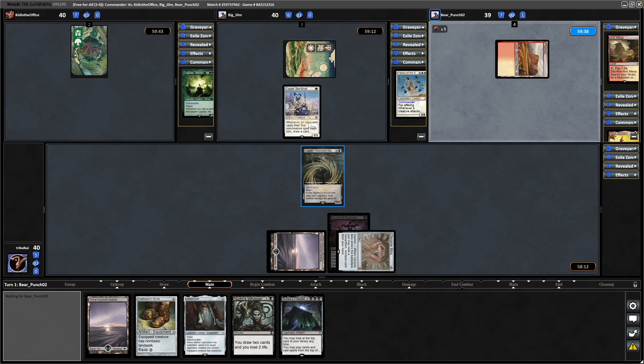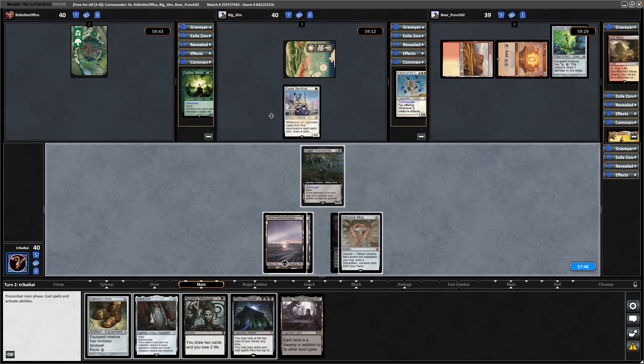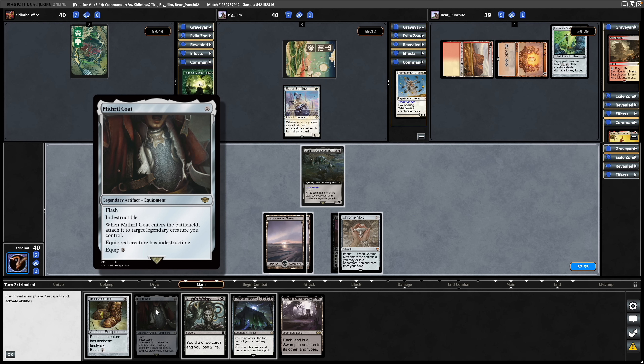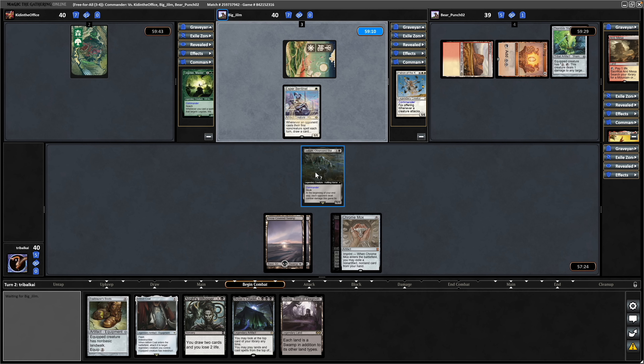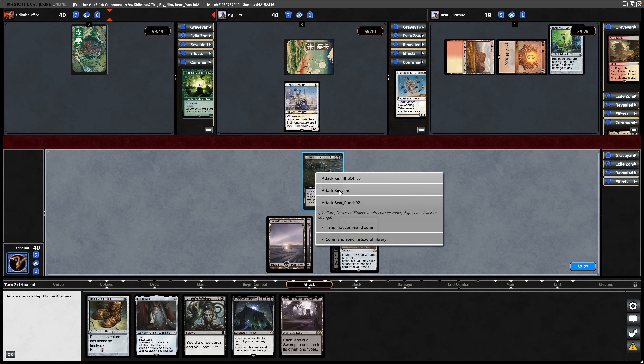I'm thinking that they're going to not block with the Esper Sentinel, although we can get through with the Trailblazers Boots at some point. Maybe they've got a lot of basics in the deck. I'm thinking we maybe offer up the trade between these two and then we can always go for the Mithril Cope. It does potentially mean we take a turn off of actually getting through with the Gollum, but we don't actually have any life gain to make use of at the moment. Let's go down the middle and see if we can get rid of this Esper Sentinel.